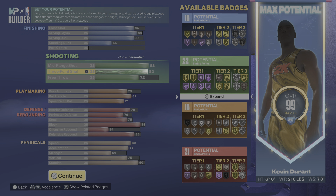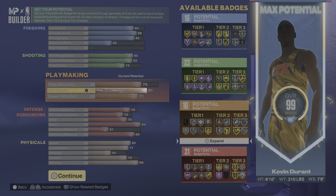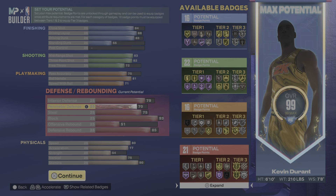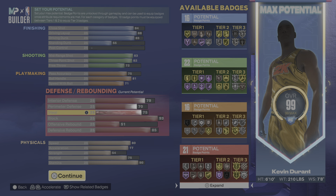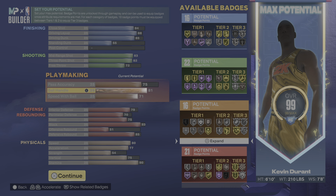For badges, you get 16, 22, 16, and 21. If you become a starter or MyCon — which is all you have to do — you get plus four badges, which you could throw on playmaking and finishing if you want to. Personally, I think I would do that.